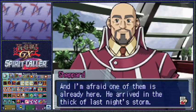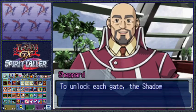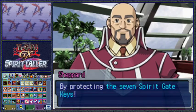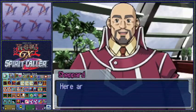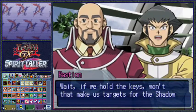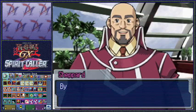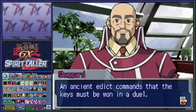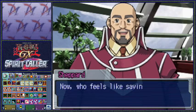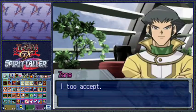Seven Shadow Riders. We've all got these keys and we have to protect them. Simple as that. Giving us the keys makes us targets, but that's okay - we can protect the keys. They have to win in a duel for the key to be stolen. Everyone has accepted.